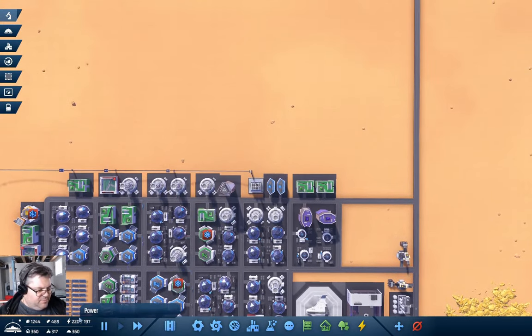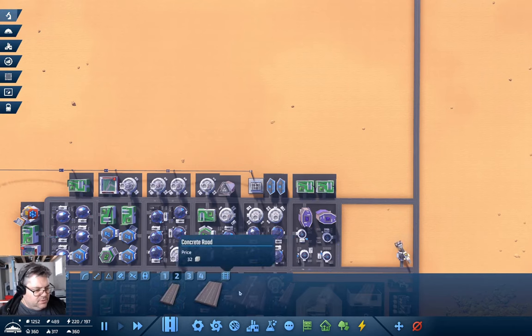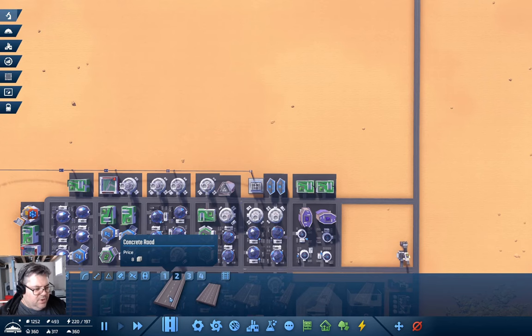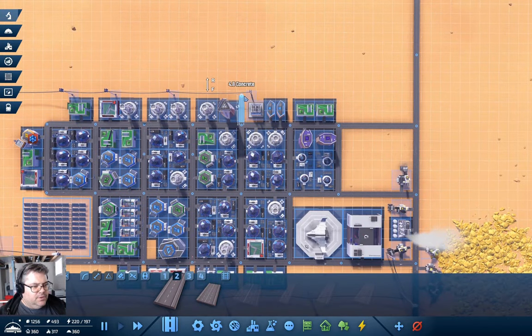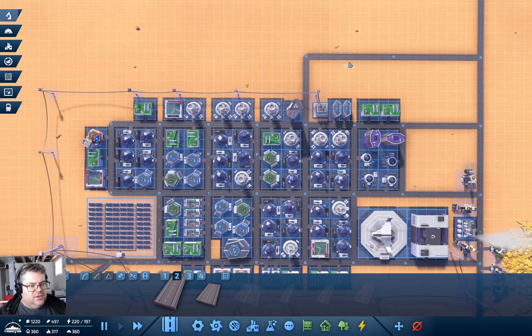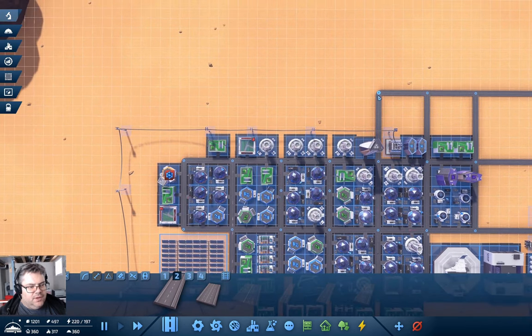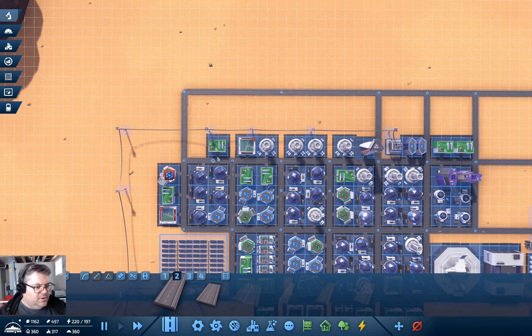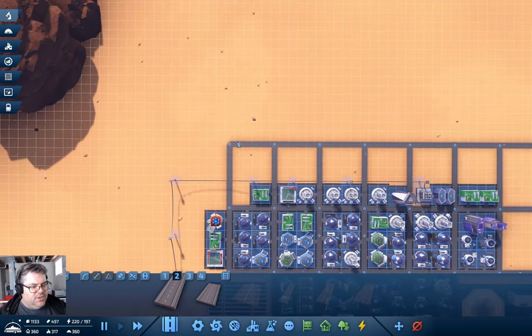We have plenty of concrete, so let's build some concrete roads. I'm going to extend the grid out a bit — come over here, down here, like this — as I'm going to build more stuff. We've got a nice flat-ish area here, so there's plenty of room to expand the grid.